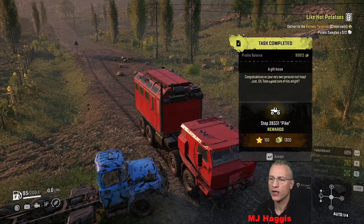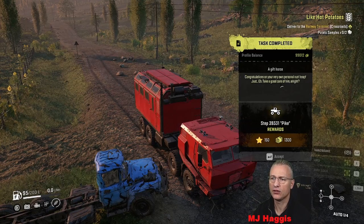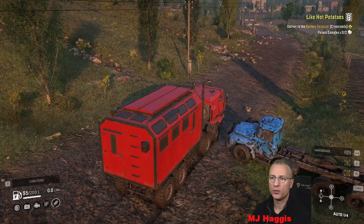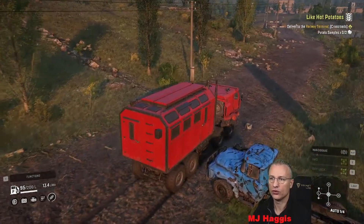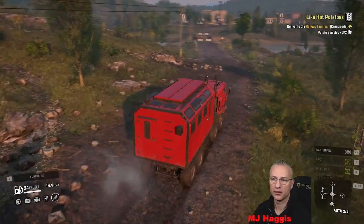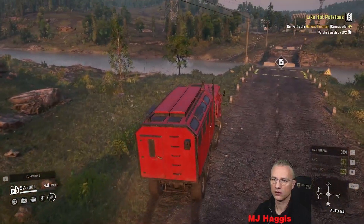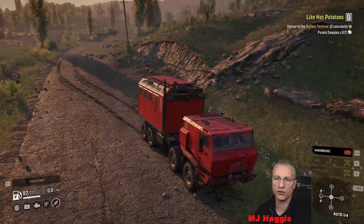It says: 'A gift horse - congratulations on your very own personal rust heap.' Yeah okay, thanks, just take good care of him. We can close that up - he's ours. I think we'll probably be getting this bridge open sooner rather than later, so I might just park this guy down there but at least off the road. Then we'll jump back into the Pike. Just need to remember that this guy's not got an awful lot of fuel.